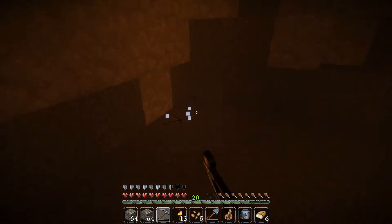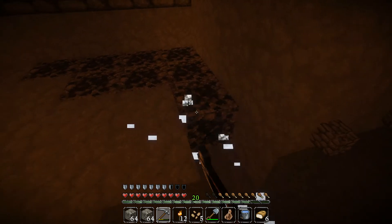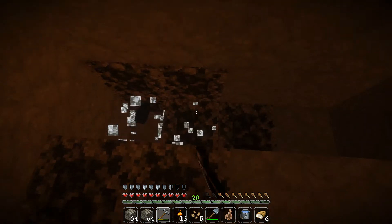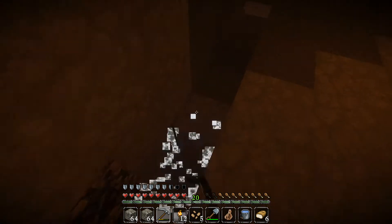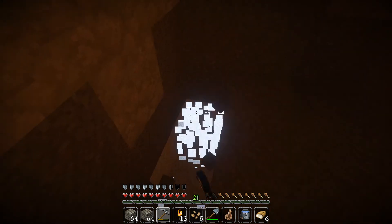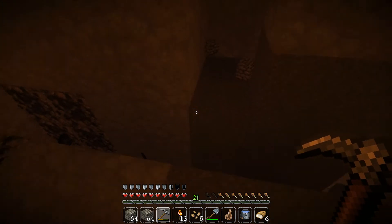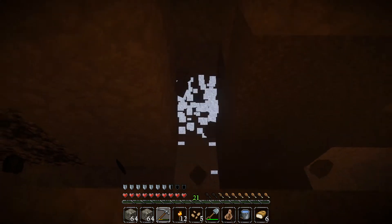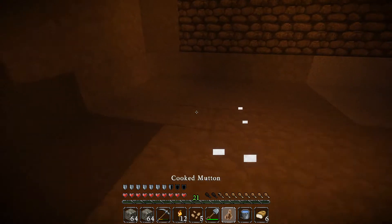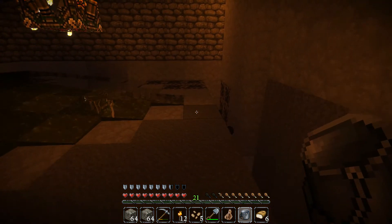I have to make sure there's another tunnel here that's two blocks down so they can't jump back up. This is going to be a pain to make but it's a high-payoff machine — high payoff, that's all that matters. We've got water down here and I've got to dig further to the side the right distance. Let me test — if we put water there, how far would it go out?